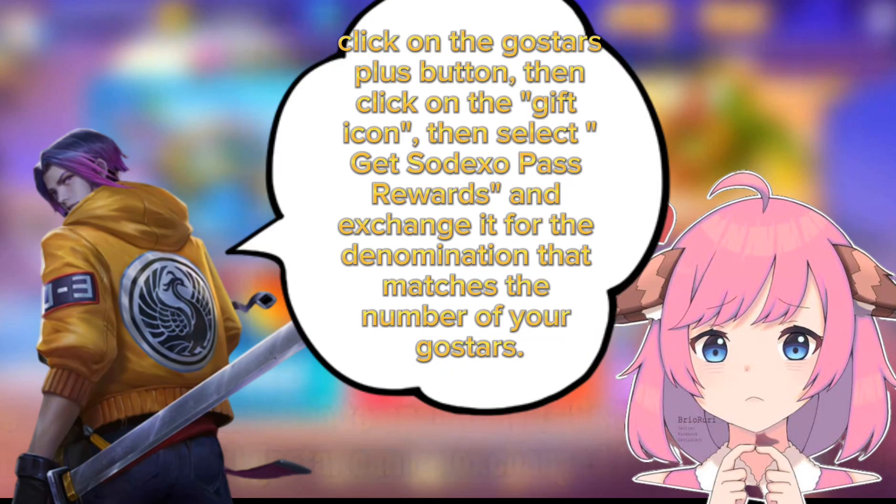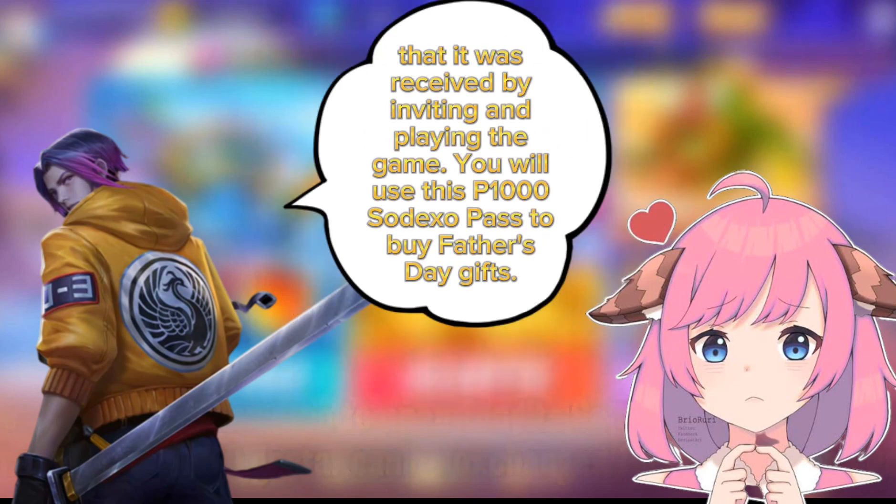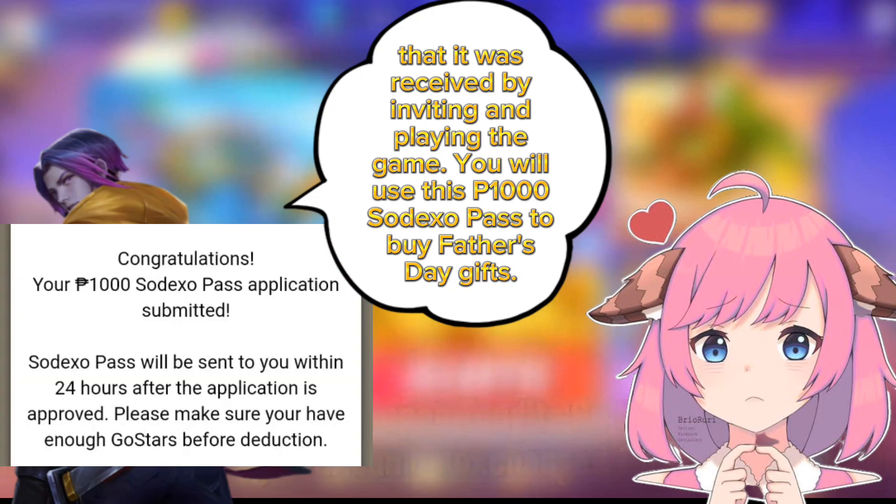After you get 100 Ghosters easily, click on the Ghosters plus button, then click on the gift icon, then select Get Sodexo Pass rewards and exchange it for the denomination that matches the number of your Ghosters received by inviting and playing the game. You will use this P100 Sodexo Pass to buy Father's Day gifts.